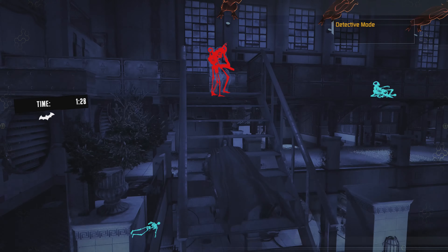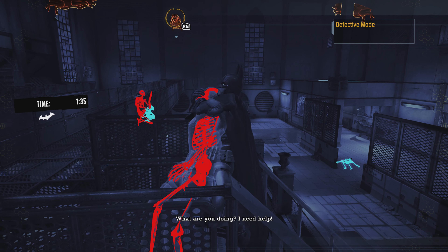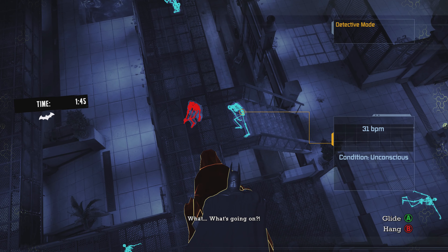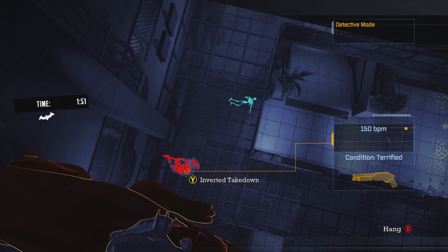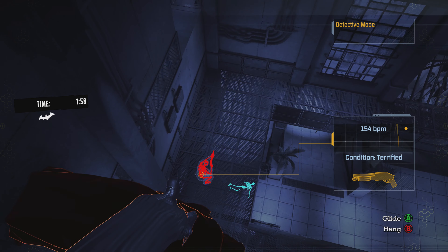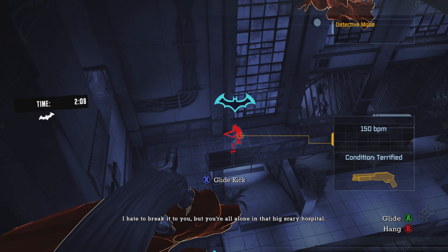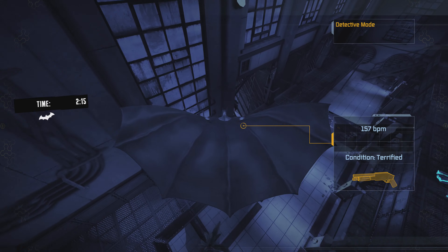That just leaves the last guy, who will enter a terrified state. Once in that terrified state, they get really jumpy — they'll start walking forwards, then quickly turn around and walk backwards, then turn around again. You basically want to wait until he's at a point where he's easy to get to. Down here wasn't great because you can't really drop straight down. He turns around right here, so I wait for him to turn around again so he's walking forwards instead of backwards and then I take him out. Don't try it in between — if you do it right when he turns around, that gives you plenty of time.